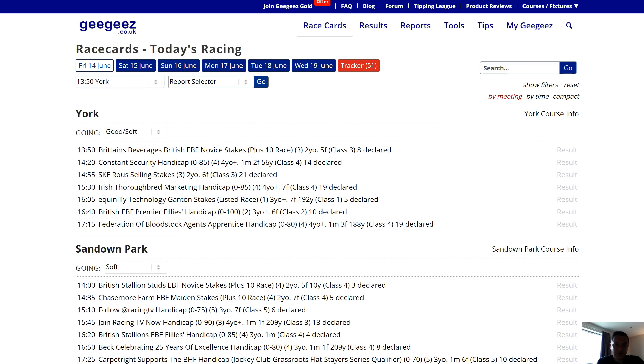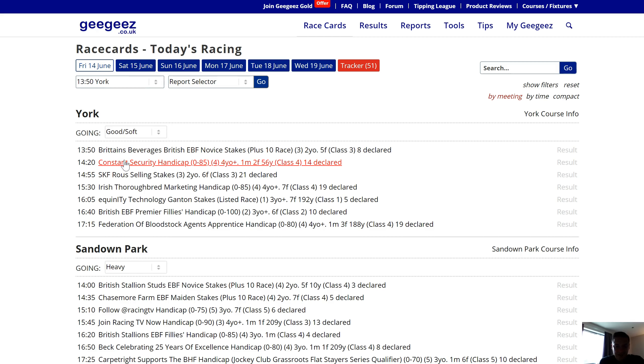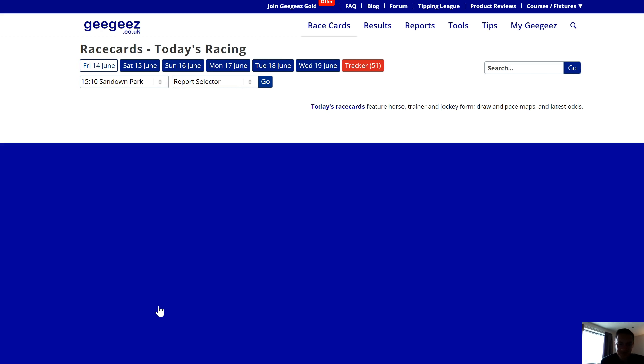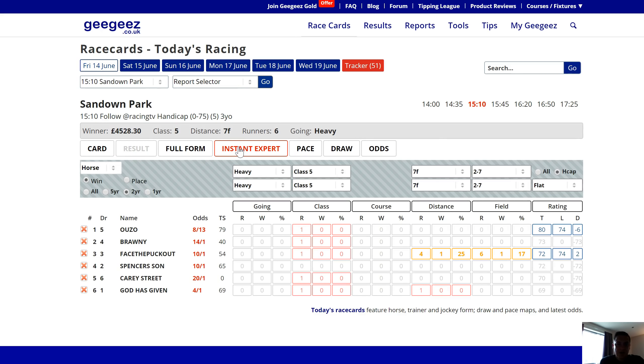The first of them — I'm going to just change the going here at Sandown to heavy. I haven't checked actually, I don't know what it is, but just for the purpose of this exercise. We're just picking this race at random. It's a three-year-old race, so I'm assuming that none of them have got any heavy ground form, and here we can see on the Instant Expert, if I just change the handicap to all, we can see that indeed none of them have run on heavy ground.